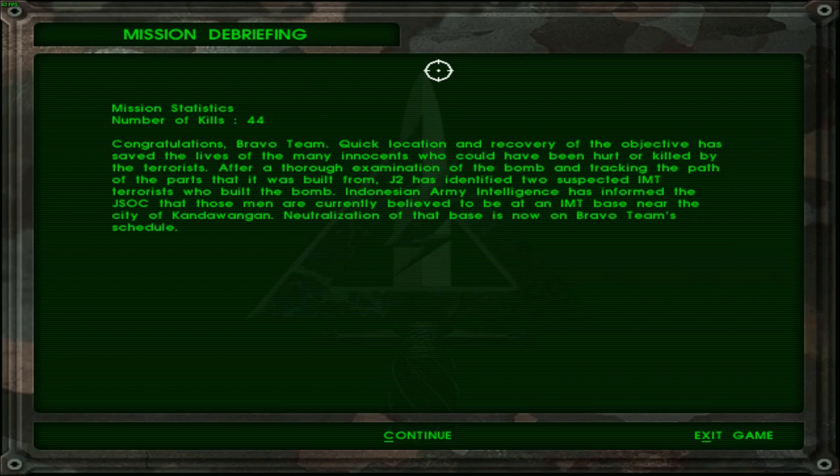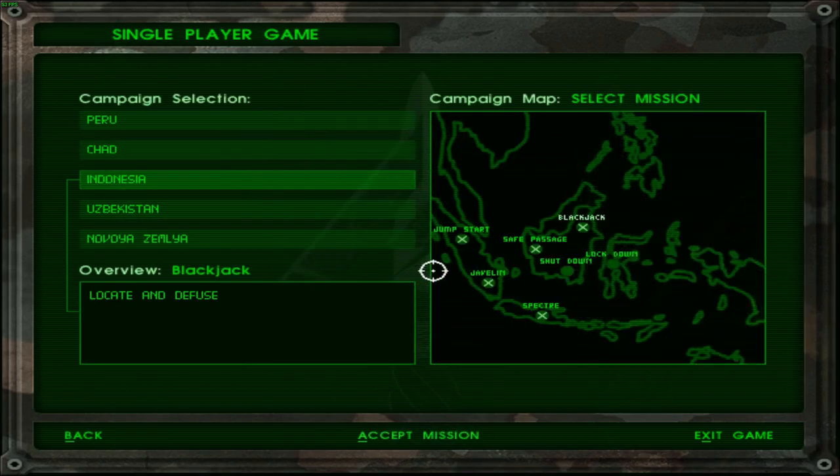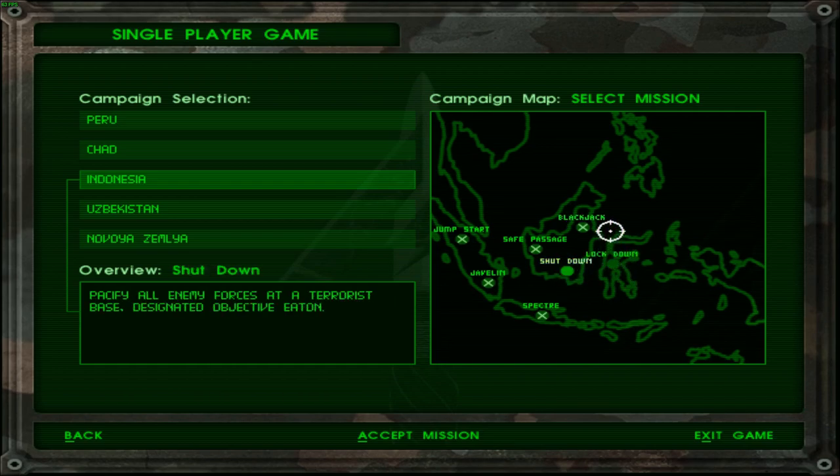Neutralization of that base is now on Bravo Team's schedule. So there are actually seven missions in this campaign — might even be eight missions in total. The next objectives are: pacify all enemy forces at a terrorist base designated objective 'Shutdown and Lockdown,' and capture the commander of the terrorist base, designated objective 'Mode.' This seems more like a finale sort of mission. I'm going to address Operation Shutdown first and leave that for next time.